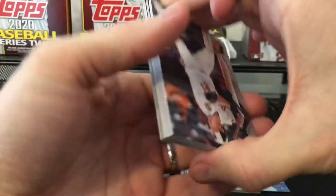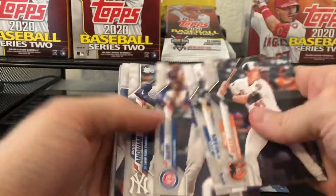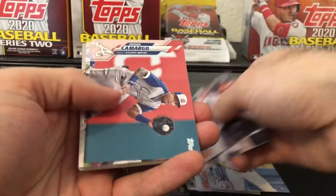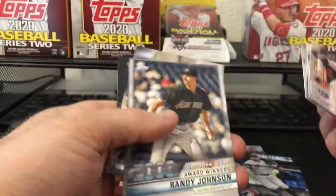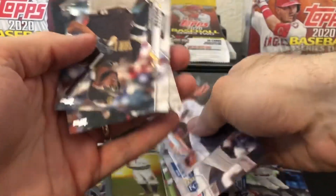Four packs down in this blaster, let's see what we can get. Hoping for a dope SP — that would be cool. O'Hearn rookie cup and Nick Anderson — like those, like the rookie cups, dig them. And Decades Best Randy Johnson — always liked the Big Unit. Wagner, second time I pulled that one.